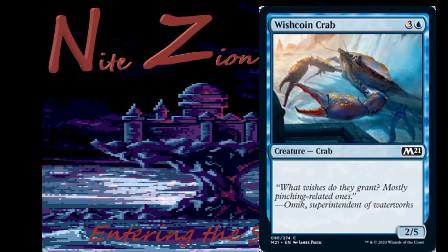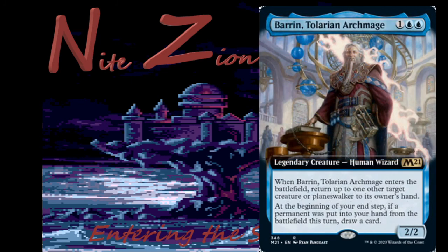Wishcoin Crab — 3 and a blue, 2/5 crab. What wishes do they grant? Mostly pinching-related ones. It's my favorite card in the set just for the flavor text — that might be one of my favorite flavor texts of all time. Board this in if you want to get benched. I wouldn't main deck it. Four mana for a 2/5 is pretty good on defense.